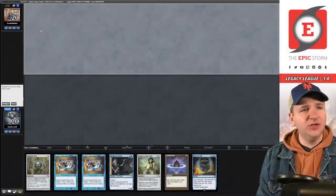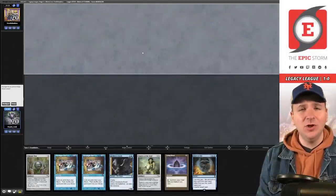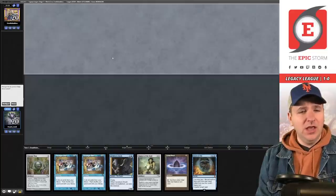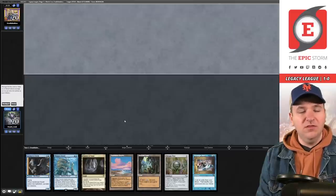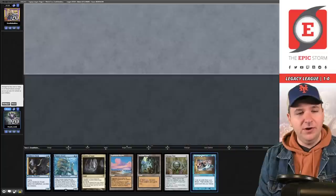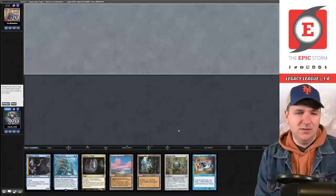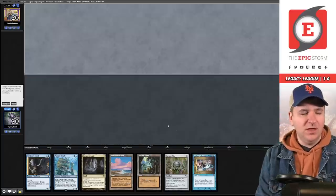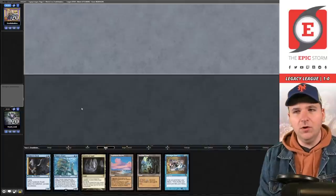We're back for Match 2, facing Aaron Relentless — a former Death and Taxes expert who now plays a lot of Elves but is just a really well-rounded player. We can't afford to keep our first hand, so we mulligan. The next hand is kind of bananas — we have an accelerated initiative creature or the Paradigm Shift combo. Tough call; I'm going to bottom the Chrome Mox. Let's go.